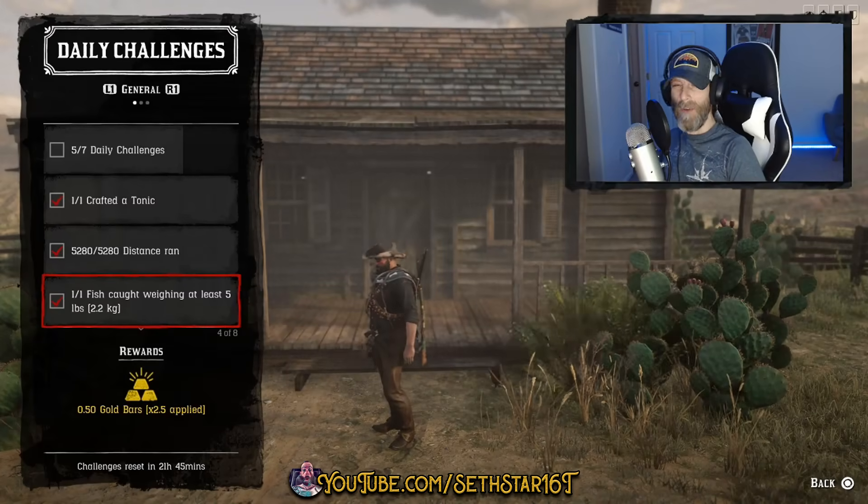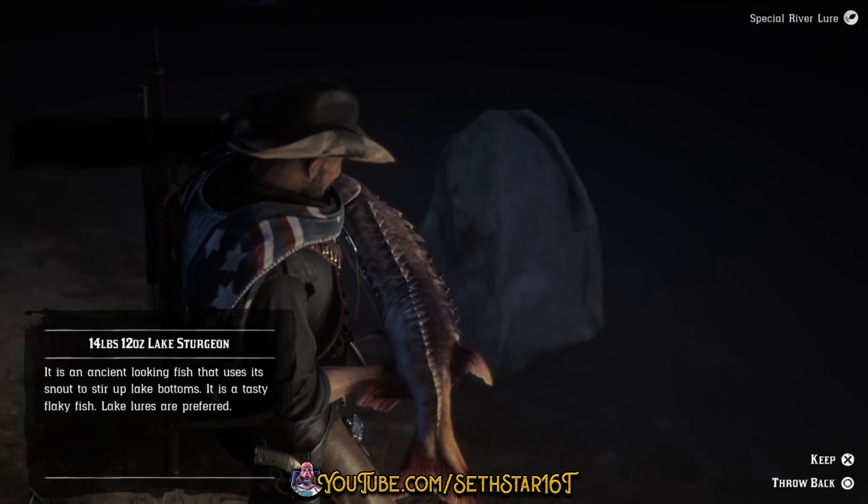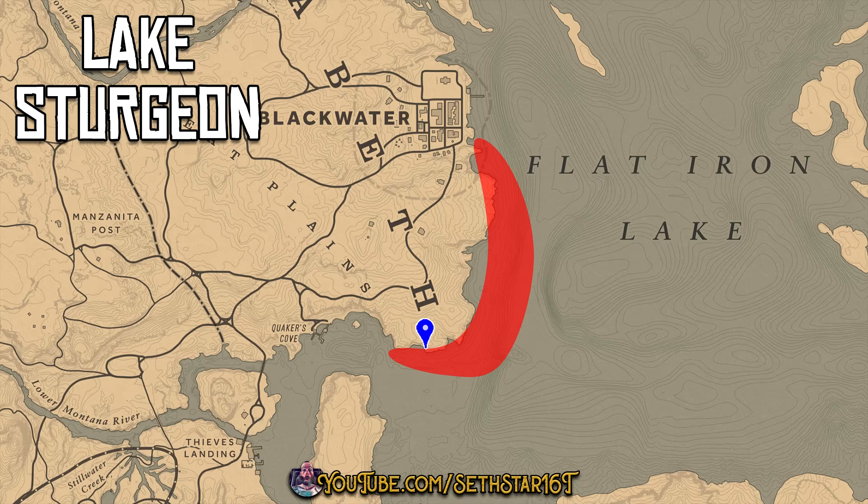Number 3: Fish caught weighing at least 5 pounds. The closest big fish to the area we're working are Lake Sturgeon, found south of Blackwater. I recommend the special spinner, river lure, or special river lure.